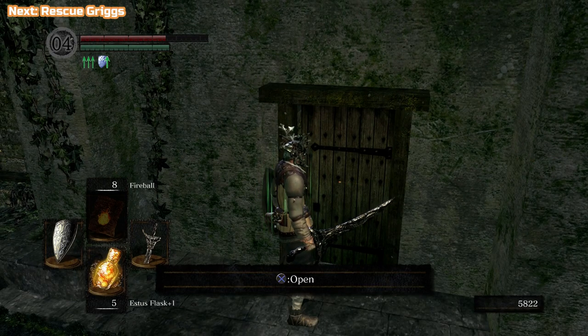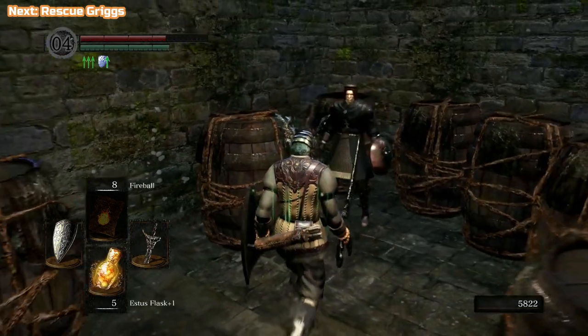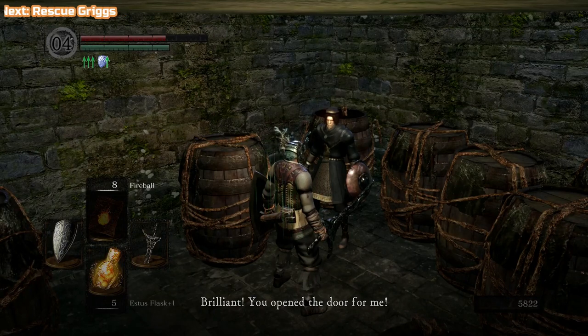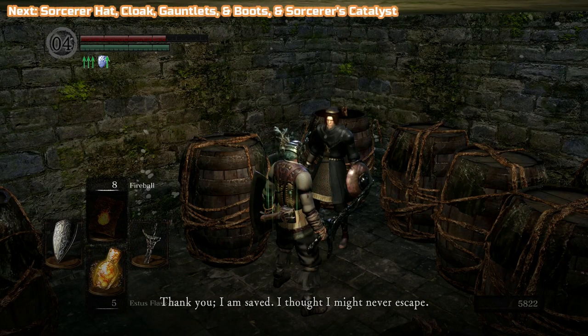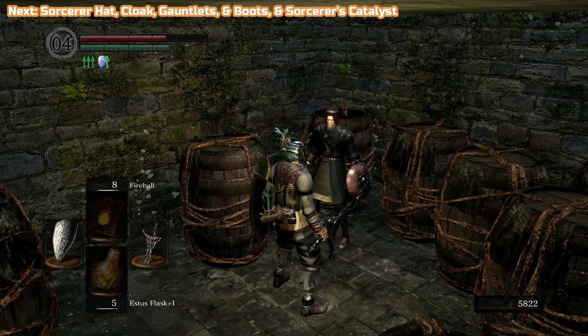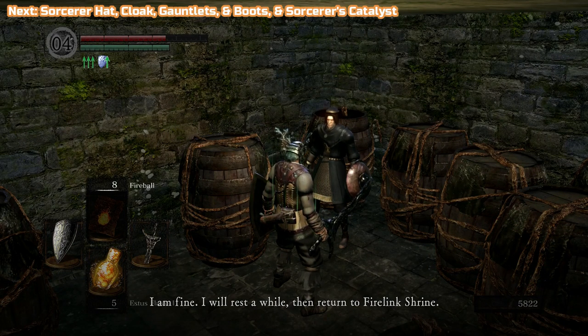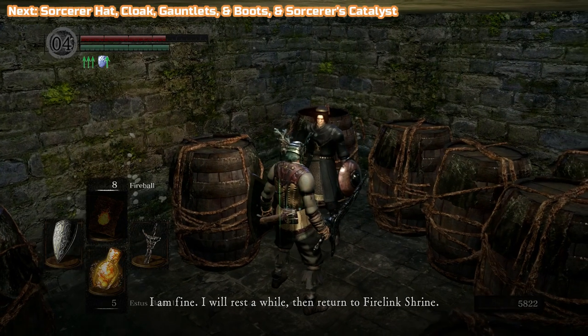Here I'm speaking to Griggs. He's going to be in the storeroom. You need the residence key to release him — we already have that. If you don't have it, you need to buy it from the merchant in Undead Burg, but you should already have it. We've already bought the key, so we're just going to free him. He's going to sell us sorceries later on — we're going to buy most of his. While he's talking now, you can see he's going to return to Firelink.